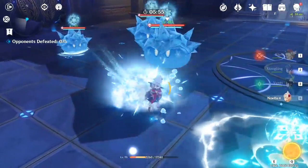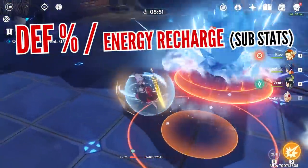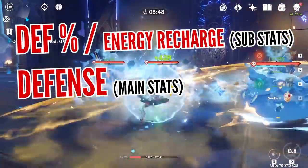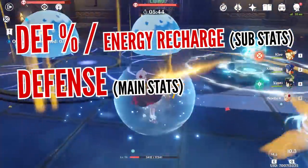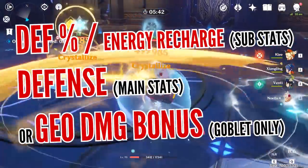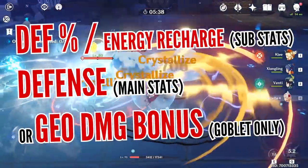Finally, the last thing to consider would be the artifact stats. For substats, always aim for defense percentage and energy recharge. For the main stats, the easiest choice would be to go for defense main stat on each of the 3 artifacts, but if you feel like her burst activates quite often, you can go for Geo damage bonus on her goblet instead.